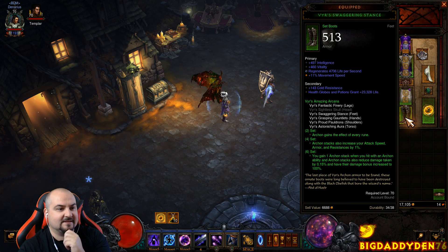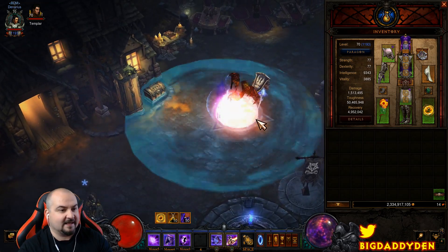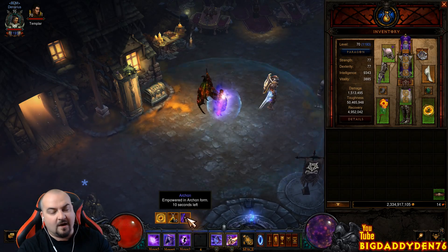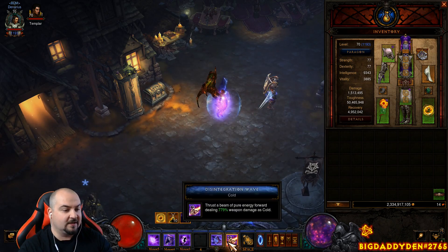The four-piece bonus makes Archon stacks also increase your attack speed, armor, and resistances. The best Archon ability to spam is Frozen Strike — the left-click melee attack — it's a small AoE that hits multiple enemies. As you do this you accumulate more Archon stacks, and the more stacks you have the more damage, damage reduction, and attack speed you get. It turns into a real juggernaut.